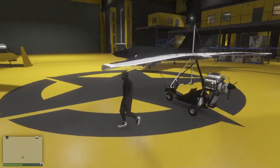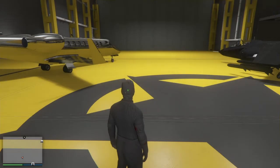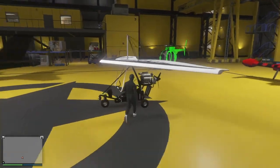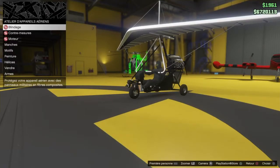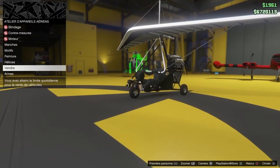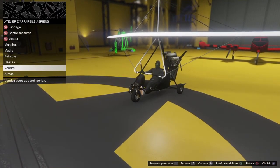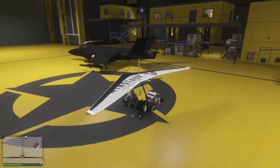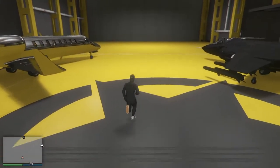D'après ce que j'ai vu chez les autres YouTubeurs — et c'est moi qui ai trouvé le glitch — la plupart des avions et hélicos nouveaux du DLC se vendent plus de 800-900 000, voire plus d'un million s'ils sont customisés. Non customisés, on va dire 500-600 000. Avec le gros avion qui coûte 5 millions, vous pouvez vous faire un million deux cent mille. Le mini hélicoptère, vous pouvez vous faire un million.